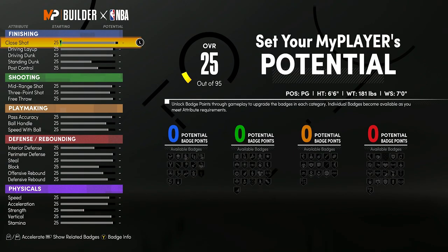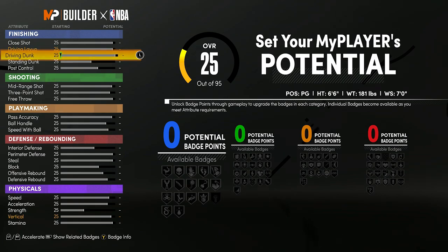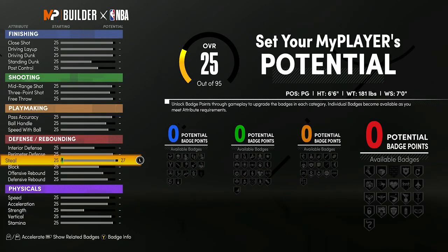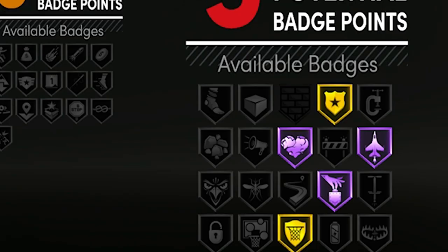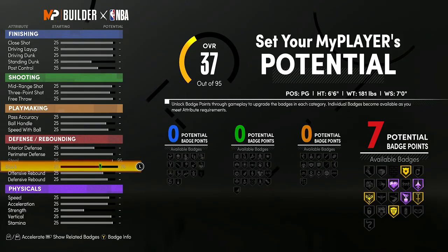Now this is when it gets very intense. When I upgrade certain things in this builder, it's going to affect certain things on the right side of the screen. Let's say I just max my steal — I don't get any badges from that, but it shows what badges I can unlock. Any badges that are blacked out means you're never going to be able to get that badge. It's locked.